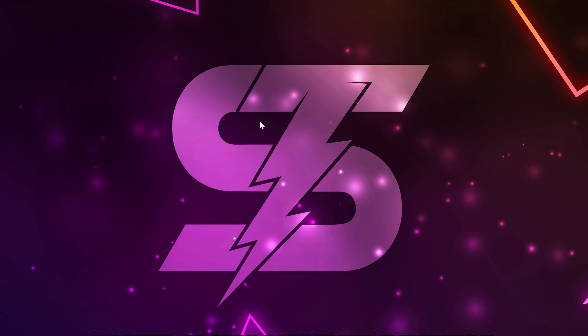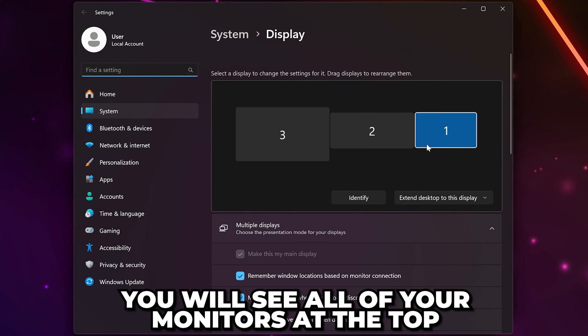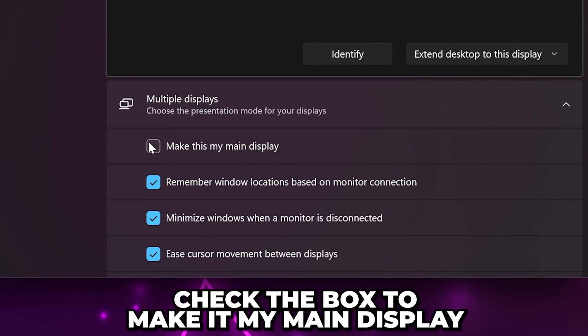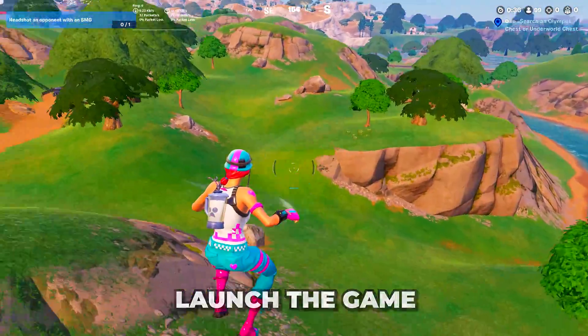For the next option, close the game. Right-click on your desktop and open the display settings. At the top, you will see all of your monitors. Select the one that you want to move the game to. Check the box to make this my main display. Launch the game, and it should automatically open on your main monitor.